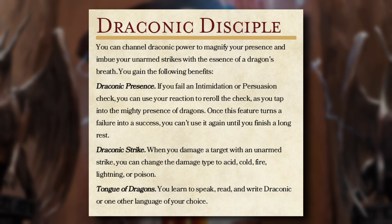Whenever we damage a creature with an unarmed strike, we can change the damage type to Acid, Cold, Fire, Lightning, or Poison. Also, if we fail an Intimidation or Persuasion check, we can use our reaction to reroll the check. After we use this ability, we can't use it again until we finish a long rest.